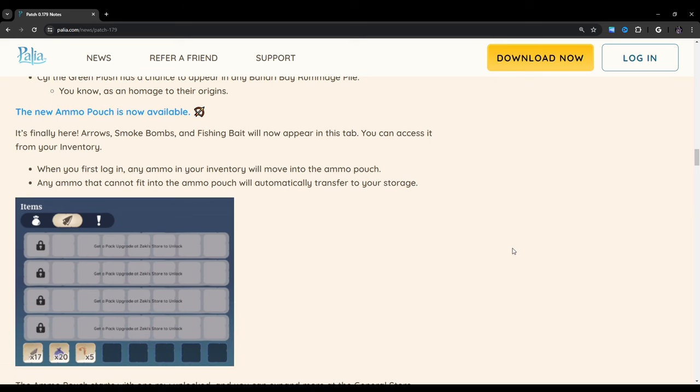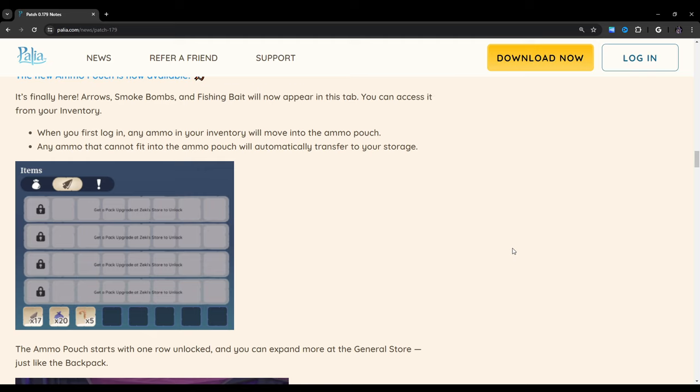The new ammo pouch is now available — it's finally here. Arrows, smoke bombs, and fishing bait will now appear in this tab. You can access it from your inventory. When you first log in, any ammo in your inventory will move into the ammo pouch. Any ammo that cannot fit into the ammo pouch will automatically transfer to your storage. So it looks like your ammo isn't going to be in your inventory anymore — now it's going to move to your storage.